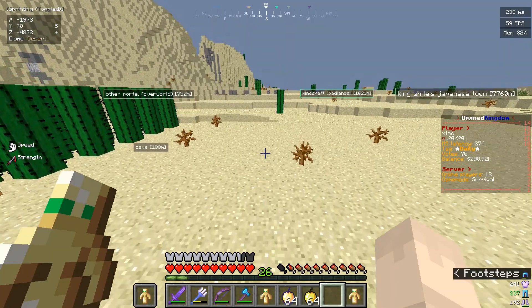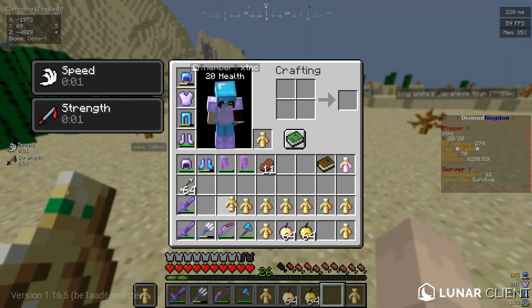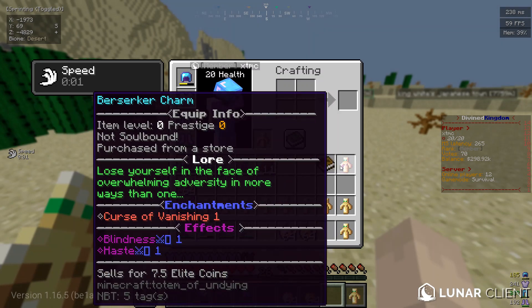So, how strong is he? He's pretty strong. I recommend you ready up with Totems of Undying — I usually bring at least 10 with me. This one's not a Totem of Undying, this is a Berserker Charm.